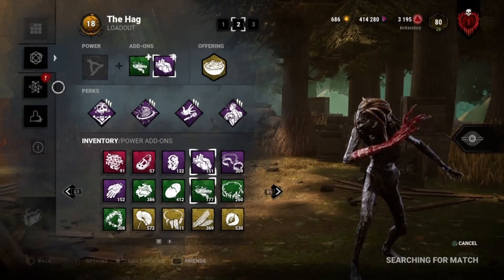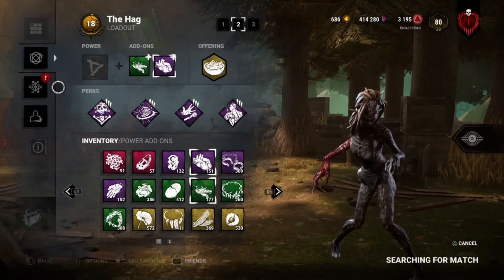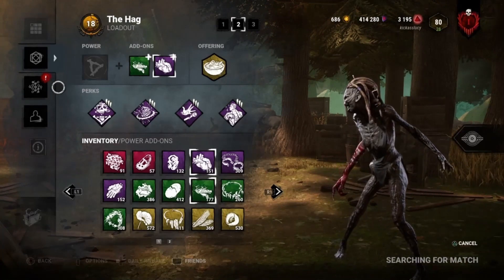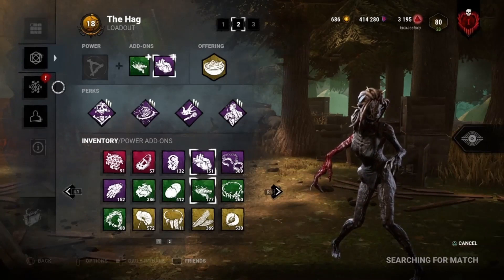Thompson House can be very tricky — it's a large map. I tend to stick to one side, usually the house side. I'll trap down there and try to hold the gens. Sometimes you can hold the gens up by Shack as well; if there's a nice three-gen by the Shack you can trap that corner. But in this video it's the house that I trap. The farm can be a tricky map for most players.